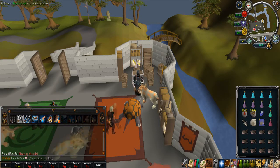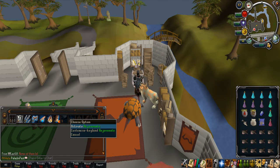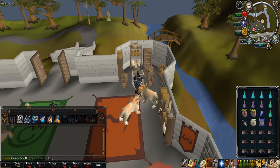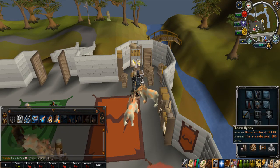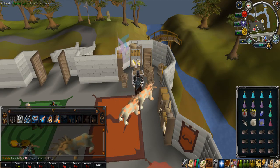As for the abilities on my Action Bar, I'm using Resonance and Rejuvenate as the most important ones. I also have some basic abilities in order to build my Adrenaline up. Momentum works well, however with welfare gear such as Robes of Mage, I don't recommend it because you do take a lot of damage and you really need to use abilities such as Rejuvenate.